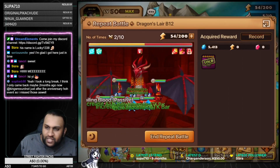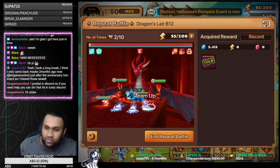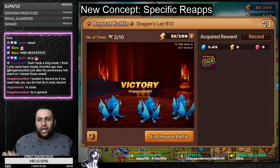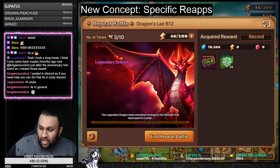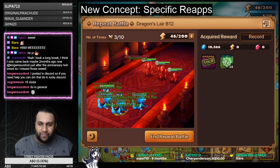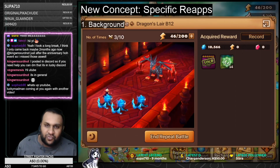I wanna talk about this idea called Specific Re-apps. It is a conceptual idea that I think we currently need in the game, because I think it's the missing piece in the puzzle when it comes to PvE content - PvE items and consumables we can get that can help people really push in the game a bit further than what they can right now. We all know what re-apps are - reappraisal stones that allow us to re-roll substats on runes.